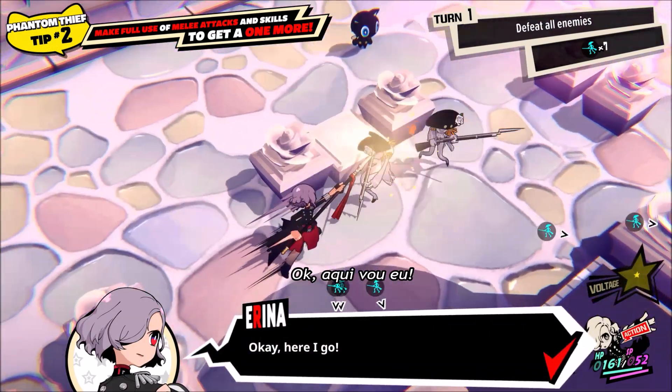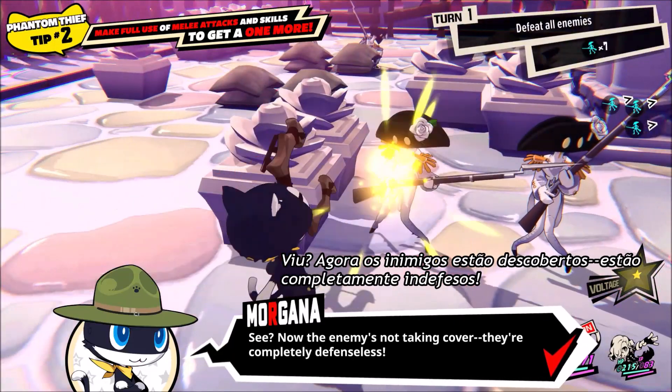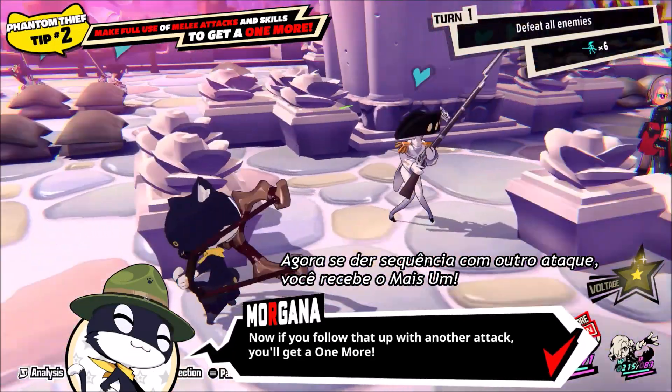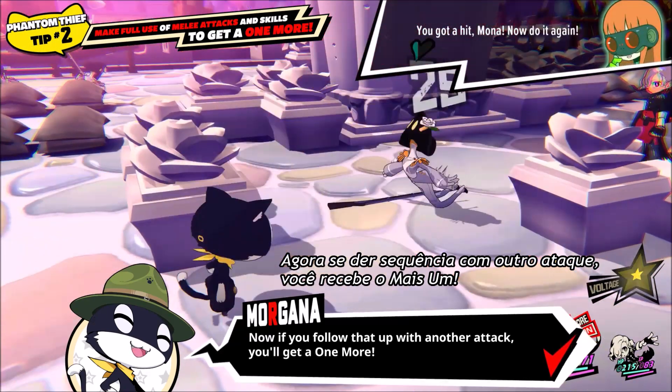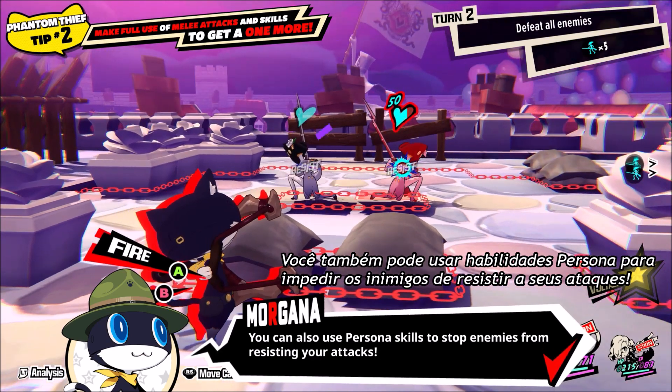Okay, here I go! See? Now the enemy's not taking cover — they're completely defenseless! Now if you follow that up with another attack, you'll get a one more! You can also use persona skills to stop enemies from resisting your attacks!